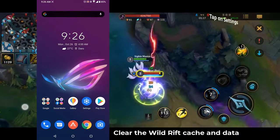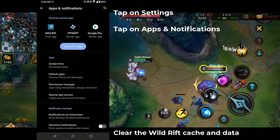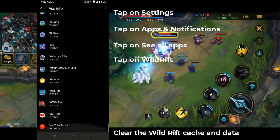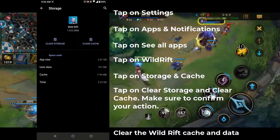Tap on settings, then tap on apps and notifications, then tap on see all apps. Tap on Wild Rift, then tap on storage and cache. Tap on clear storage and clear cache, and make sure to confirm your action.